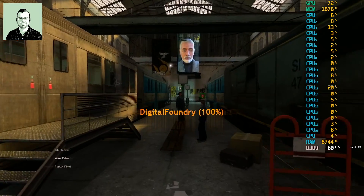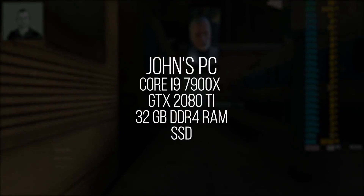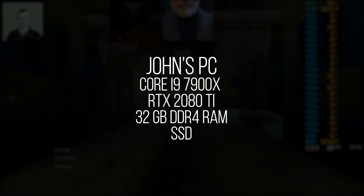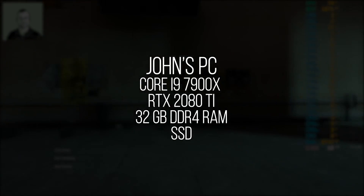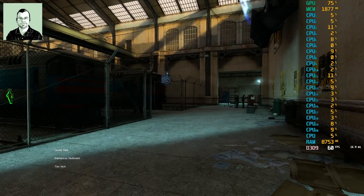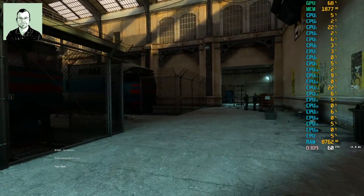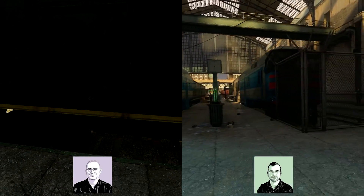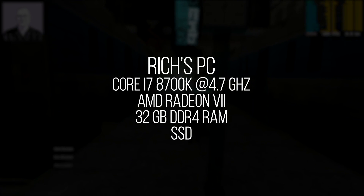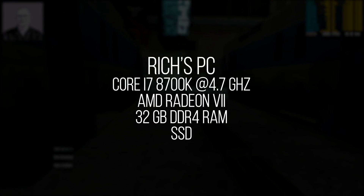John is on the venerable i9-7900X with the RTX 2080 Ti, 32 gigabytes of memory, and is in fact running with ray tracing enabled along with several other things. Richard is on a Core i7-8700K clocked to 4.7 GHz, which is obviously what you need for a game with these requirements.